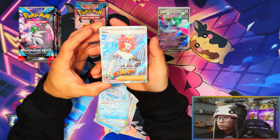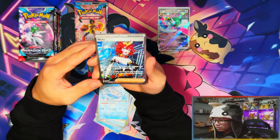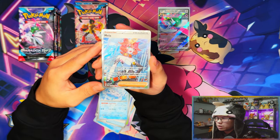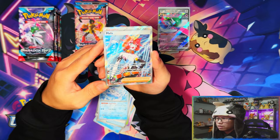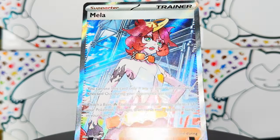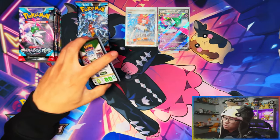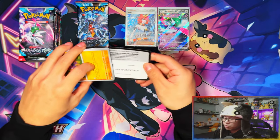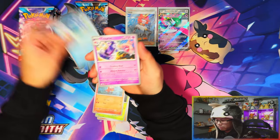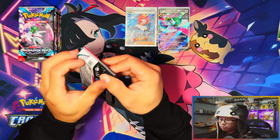Oh my days - nice! We pulled a full art Mellow! That could be a waifu card for some people. It's a nice artwork. A full art and then an EX - something from one of these is nice. This booster bundle is a good one - definitely pulled a full art. Could have been a better full art, but I'll take a Mellow any day. Last pack from the booster bundles - let's see if we can pull some last pack magic.